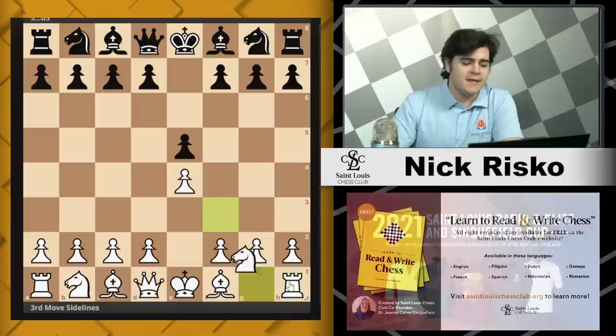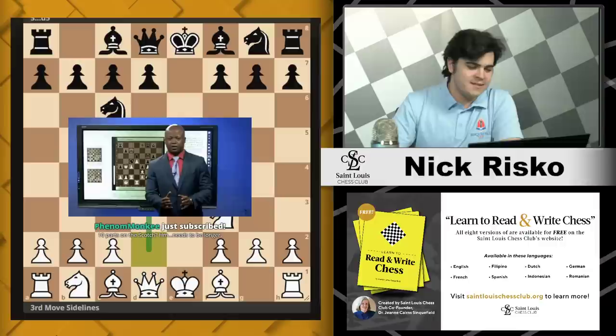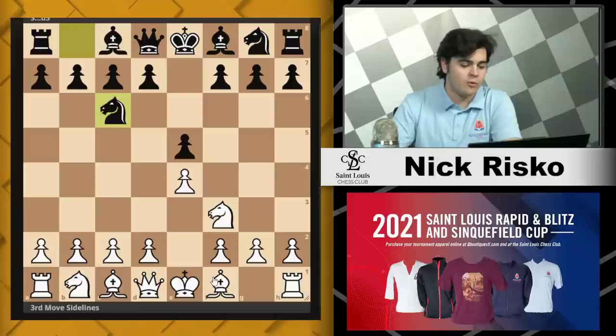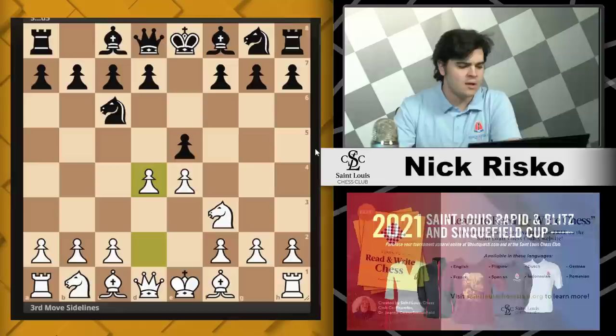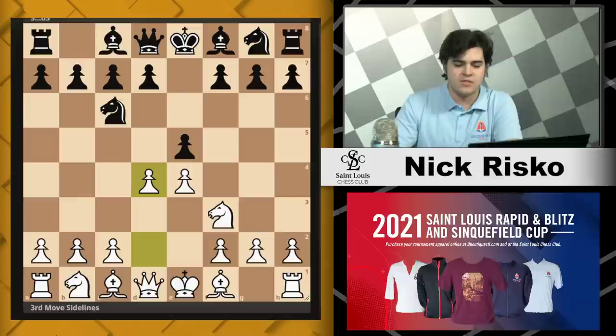So let's get right into it. We have pawn to e4, pawn to e5, knight to f3, knight to c6, and pawn to d4 — this is the Scotch opening. The idea is you're playing d4 to open it up. The drawback compared to bishop c4 or bishop b5 — the Spanish and Italian openings — is that d4 is not as well prepared. Black can just liquidate right away on d4, and white is not going to be as ahead in development. So it's going to be a little bit slower.